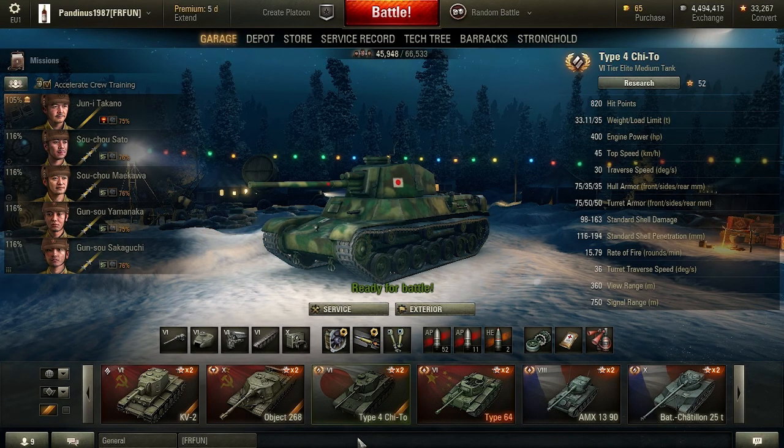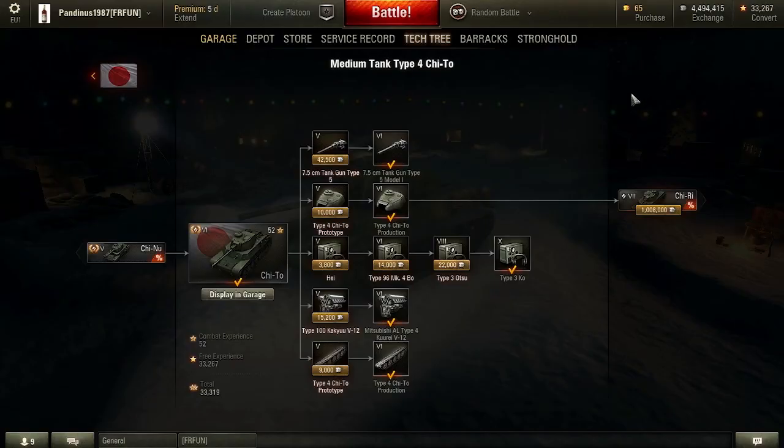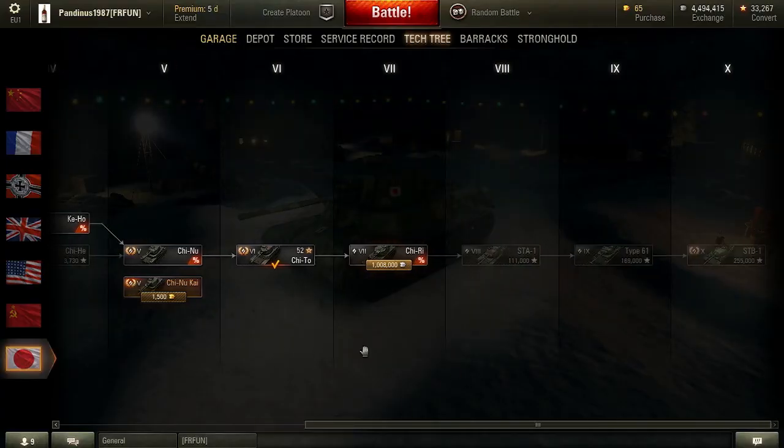Hello guys and welcome back to World of Tanks with Vandy. Today we are going to have a quick review of the tier 6 Japanese medium tank, the Type 4 Chi-To. This is a tank that we got in the 9.4 patch, part of the Japanese branch that ends with the STB-1.